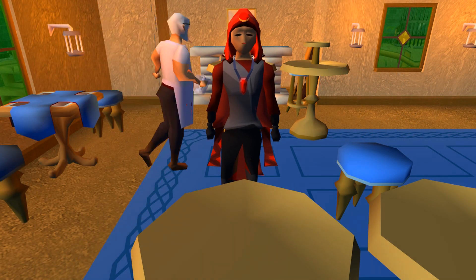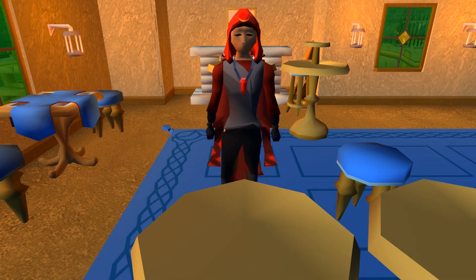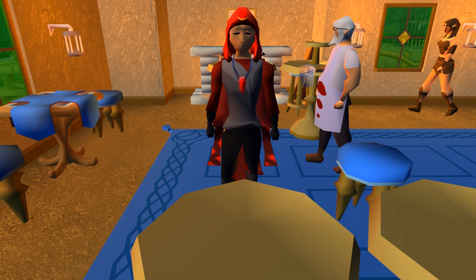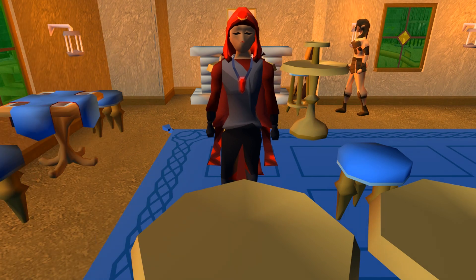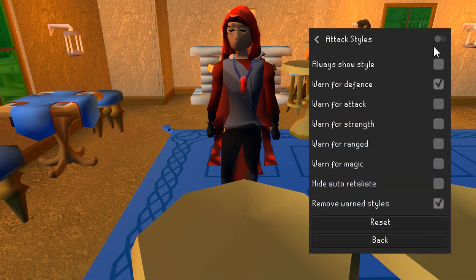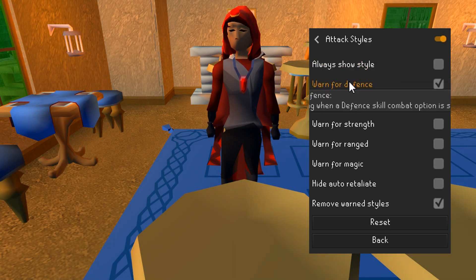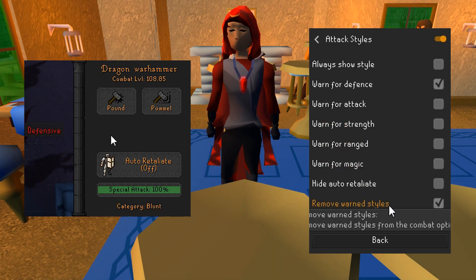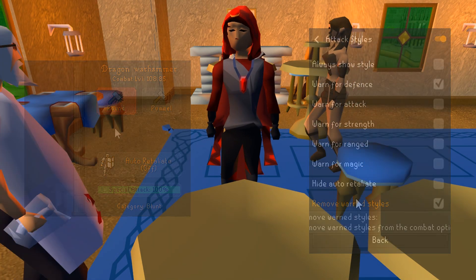I imagine defense as the main additional restriction you may consider, but there are other skills — which I will not go over in this video. I would urge you to weigh your options. If you are adding an additional restriction to your 807, I would ask that you make use of the Attack Styles plugin and toggle the warnings for the skills you do not want to train beyond a certain point. Mind you, this won't prevent you from actually attacking with that style, but it will warn you and hide the respective type of attack.